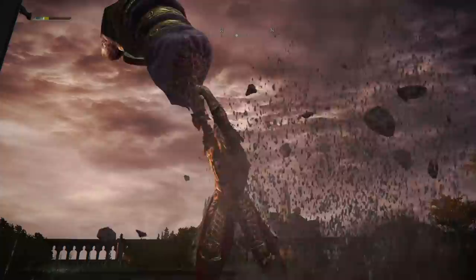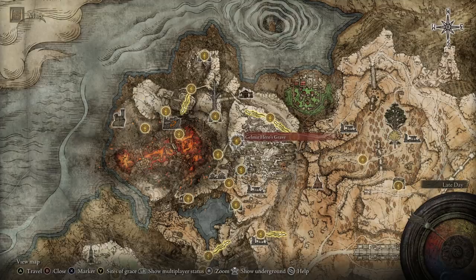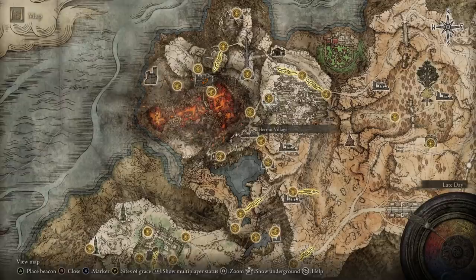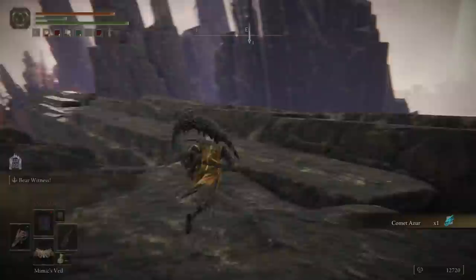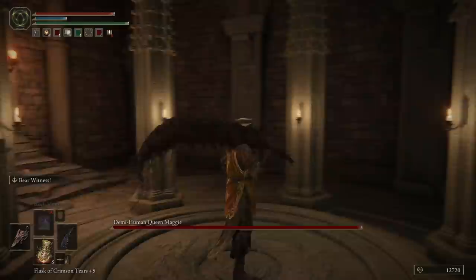Its Ash of War makes it expand to multiple times its size and then flick forwards dealing damage — I wouldn't want to be on the wrong end of that thing. To use this hammer you need 15 Strength and 9 Dexterity. To find it, you need to go to the Mt. Gelmir Hero's Grave dungeon. If you don't know where this is, continue on the same path from the Seathwater Terminus Site of Grace, past the Fort, past the Hermit Village, until you reach the Primeval Sorceress Azur Site of Grace. Across the rock from this is a big stone structure housing the dungeon.